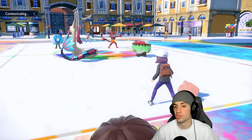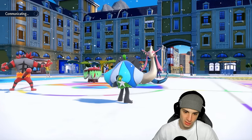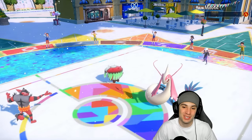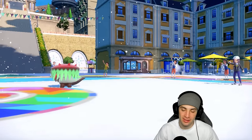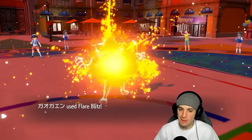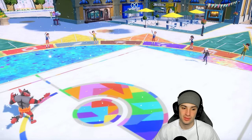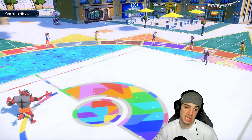I think they might send in Brute Bonnet on the Amoonguss. They do throw out Brute Bonnet — love that little stubby tail it has. But they don't Tera, Horn Leech picks up the KO — we got a crit but it was dead regardless. We led Kyurem and Ninetales, picked up a big KO on Koraidon, and then the back-end Pokemon are out here getting work done.